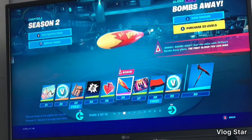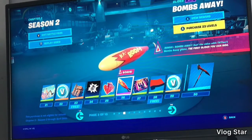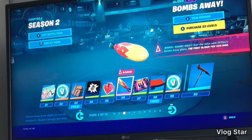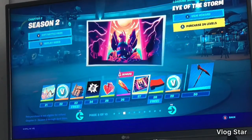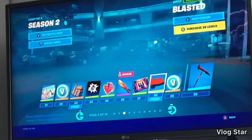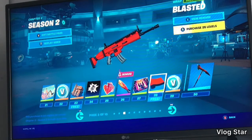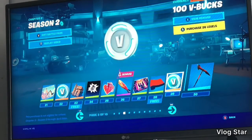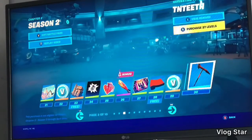Bombs Away — I think this is a glider where instead of using your hands to glide on it, you stand on top of it and surf, which I think is a cool idea. That's a lot of good loading screens by far. Blasted — I like that, I actually do. More V-bucks. Pickaxe — T and Teeth.